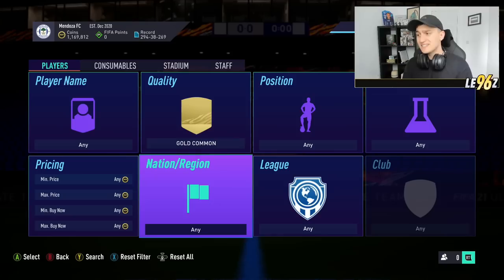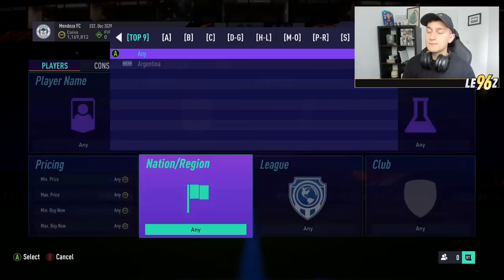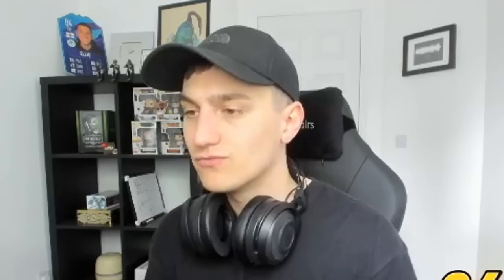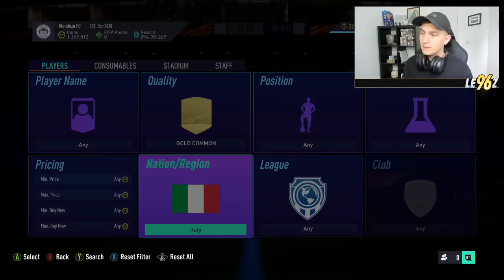Moving into the first method: with all the Team of the Season content and SPCs pretty much every single day, a really good way to make coins at the minute is club stocking. This is your low budget method. If you're on a lower budget and need to get up to around a hundred thousand coins, it's a really good method. Go to the top nine nations — the ones I personally prefer are Germany, France, Italy, and Spain. Italy is probably the best one.